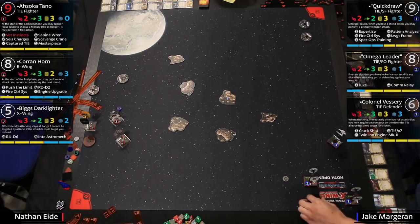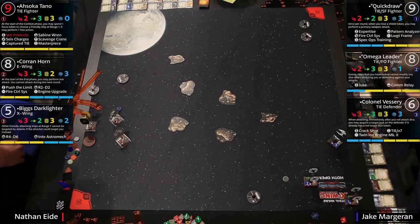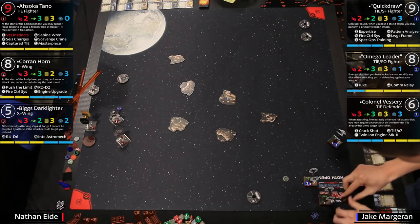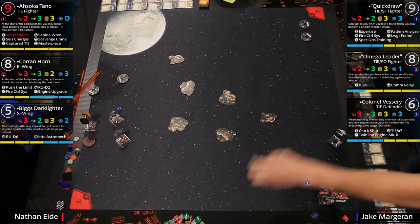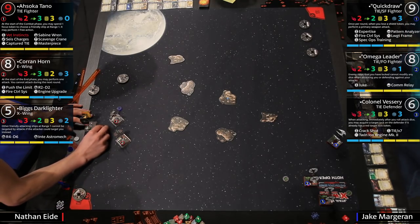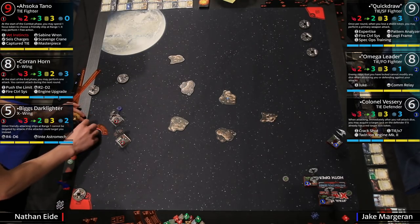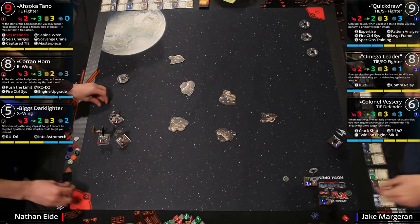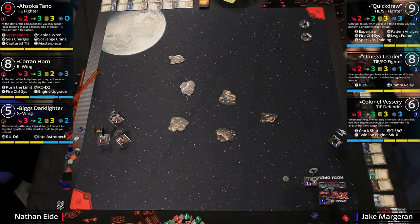She only has one Seismic Charge, but she also has crew Sabine Wren for extra damage when a ship gets hit by a bomb, and Scavenger Crane — when a ship at range one to two is destroyed you can flip an upgrade back face up. So that Seismic Charge can come back. Nathan's favorite trick is to shoot with Ahsoka, flip Captured TIE over, and when Biggs goes down, flip it back so you can't shoot her anymore. It's hilarious to watch.